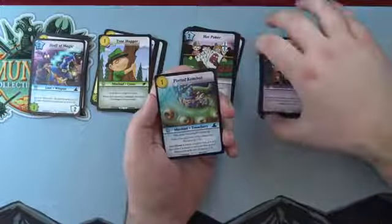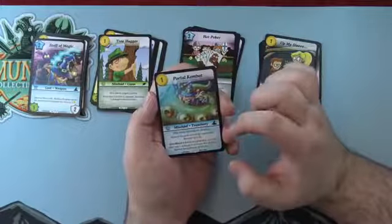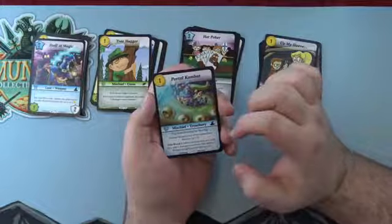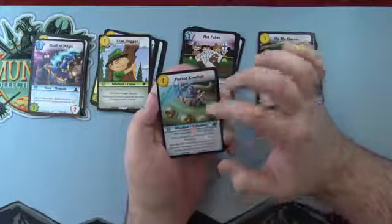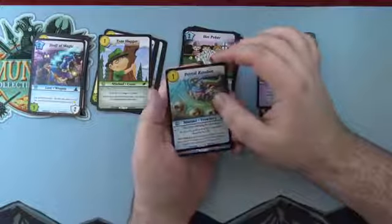Up My Sleeve again — we saw that earlier. Portal Combat — a Wizard Mischief, play when checking for cheating: reduce the gold cost of the committed monster by one, and you can give blood — take one damage to reduce the cost of this by one. Makes it free if you take a damage, and also reduces the monster cost. Really nice.